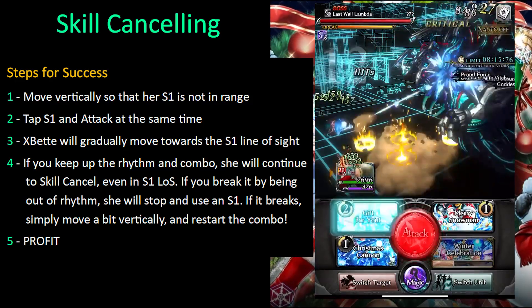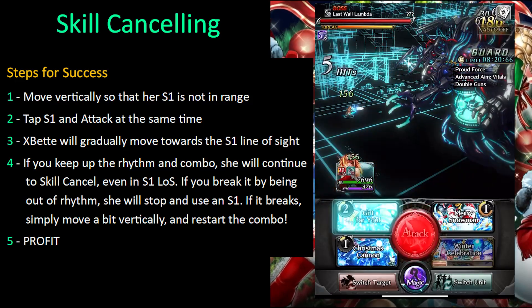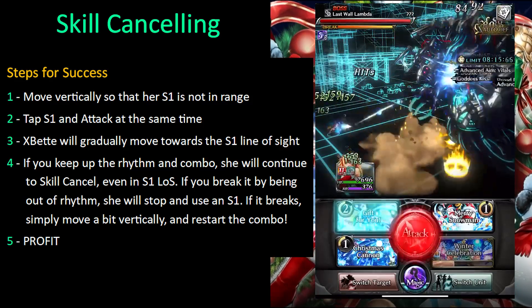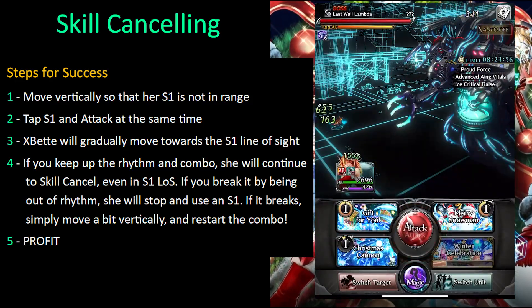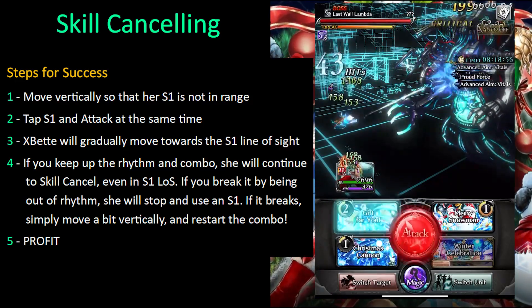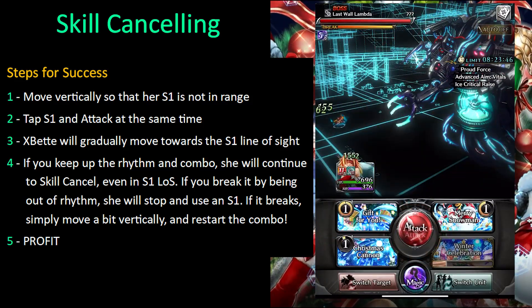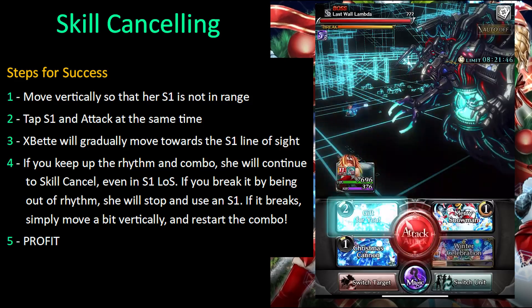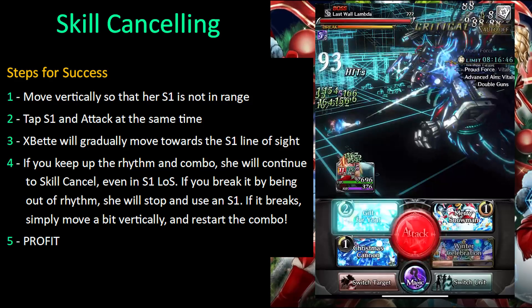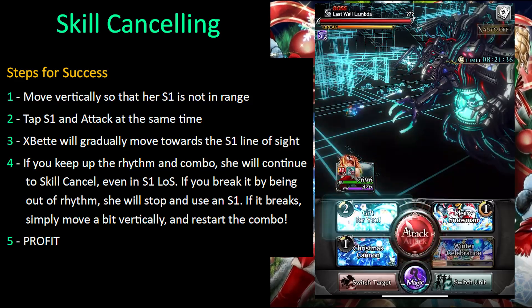Let me give you a little insight as to what's happening. These are my steps for success — for being able to consistently skill cancel with her. First, like we talked about, she needs to be out of range for S1. You generally want to move vertically so her S1 is not in range to start the skill canceling combo. Once you are in that range, you're going to be tapping S1 and attack at the very same time. There is time in between her running towards the boss, where she'll gradually make her way down toward the line of sight where S1 can be activated.